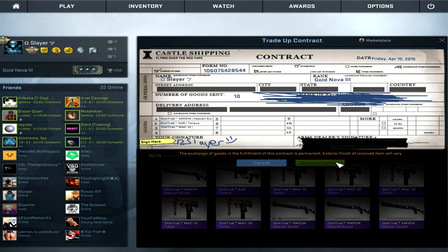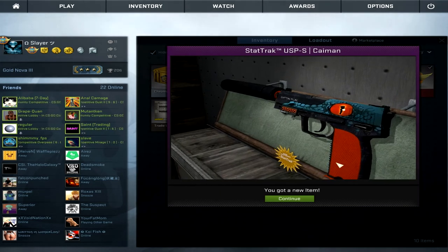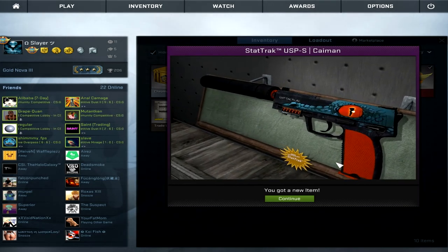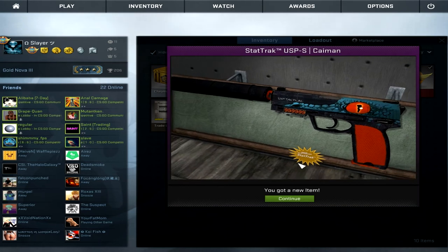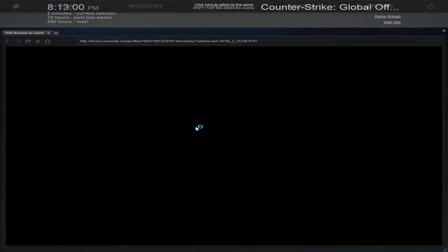I'm closing my eyes, this is too stressful — please give me something good. Eyes closed, and done. What do you think I got? Oh — StatTrak USP... Caiman.